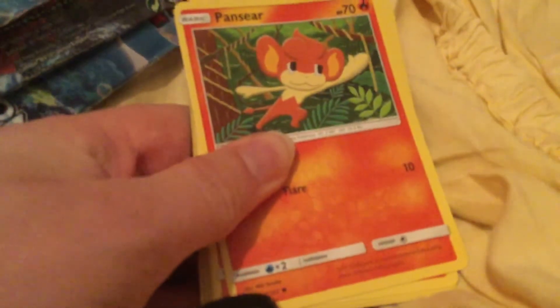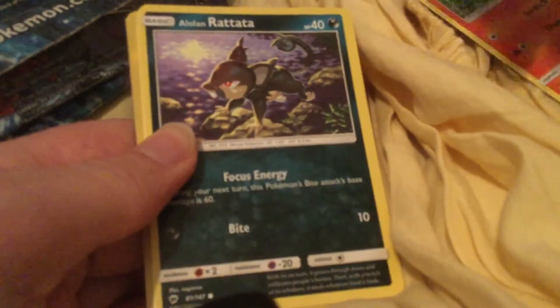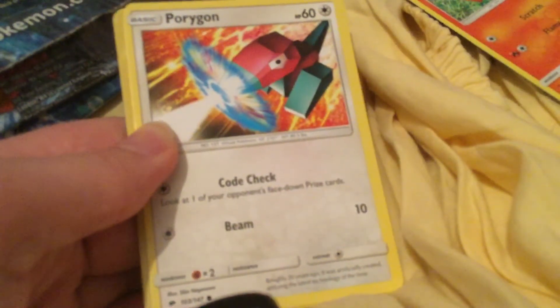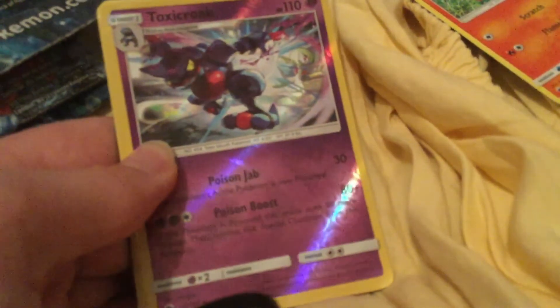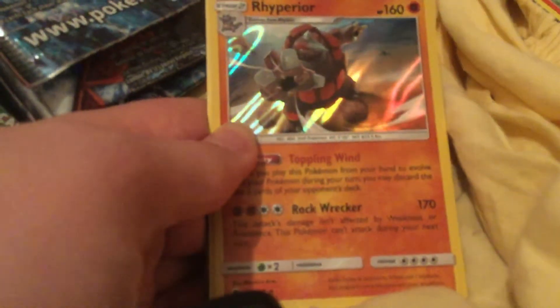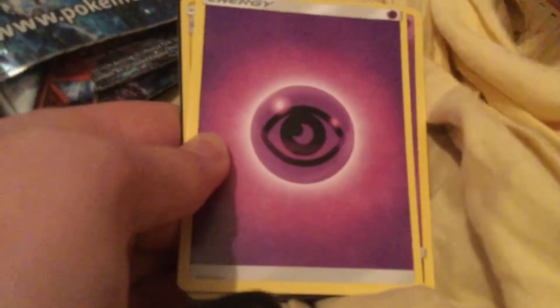I've gotten a Pansear, Charmander, Ralts, a Porygon, Pumpkaboo, a Toxicroak Holo, a Rhyperior, and a Psychic Energy.